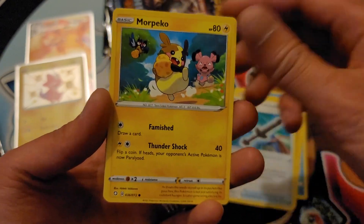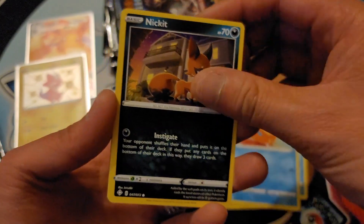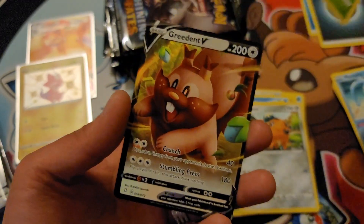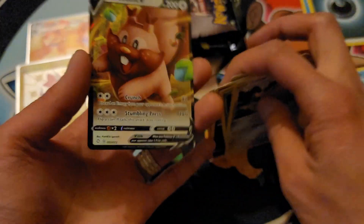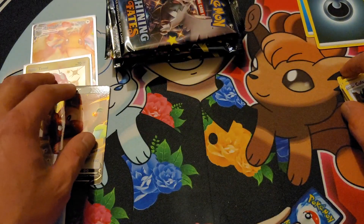Rotom, Rusted Shield, Morpeko hanging out with his friends, Appletun, Nickit, Cacnea, Cufant, reverse holo Cacnea, and — ooh — Greedent. We actually pulled this guy in one of our other elite trainer boxes too, so we have two doubles so far.